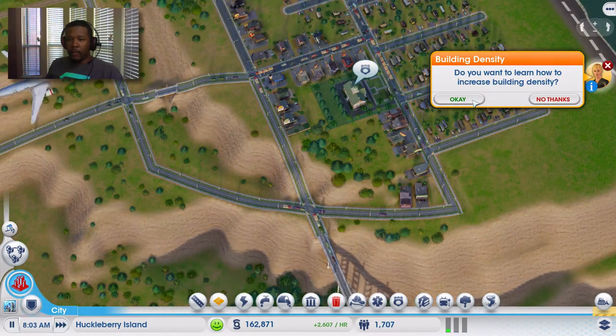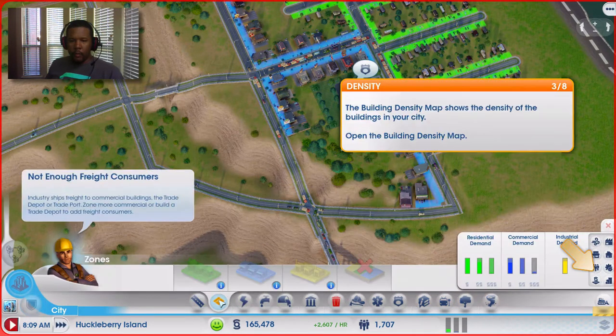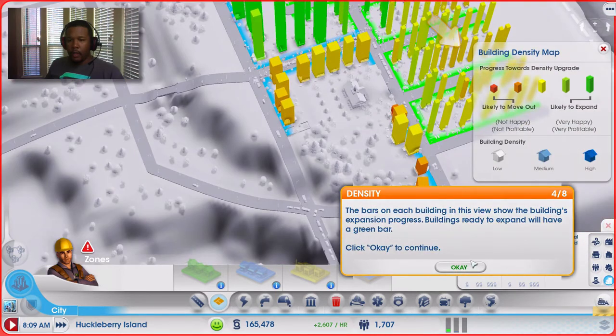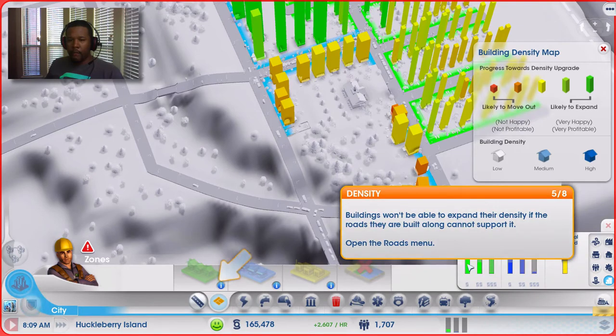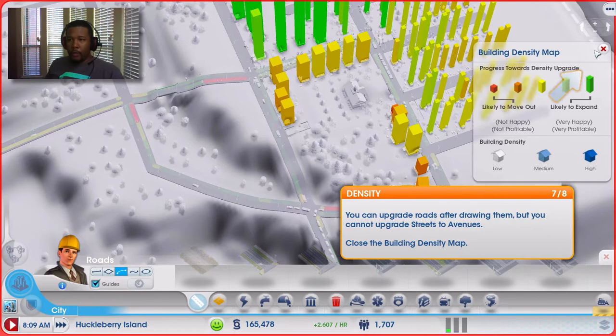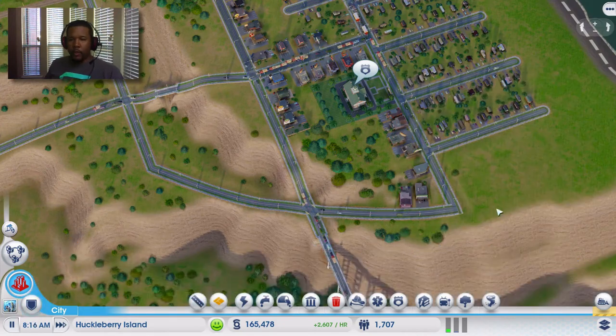Do you want to learn how to increase building density? I already know, but: increasing the density of your city is important to growing your population. Denser buildings support more Sims, whether as residents or workers. The building density map shows the density of buildings in your area. So we already showed you guys that — upgrade the roads, avenues, this and that. If you want skyscrapers, you need high density — that's how it works in this game.